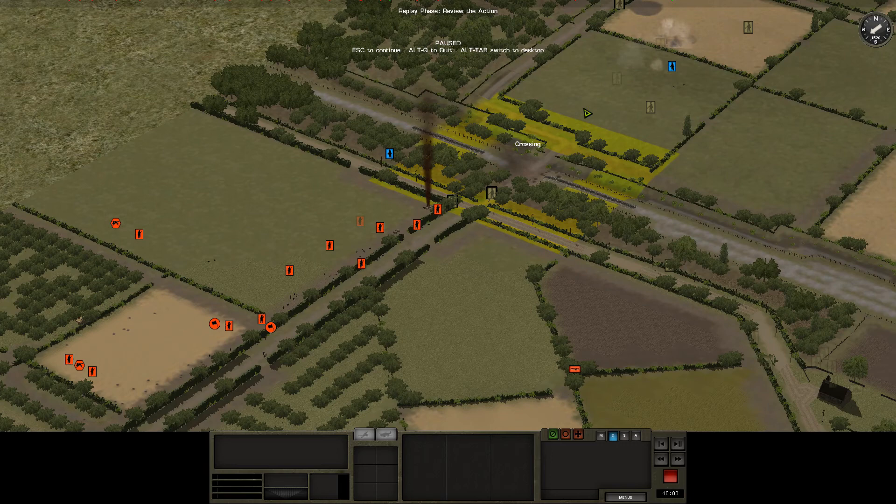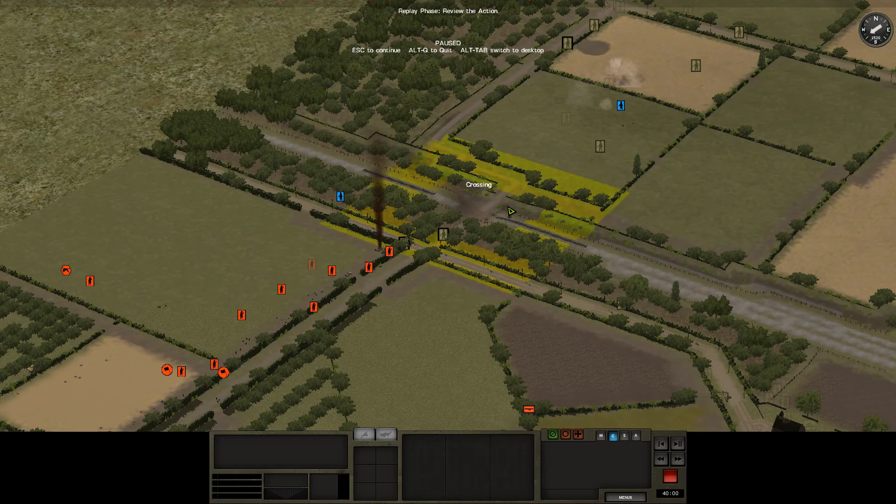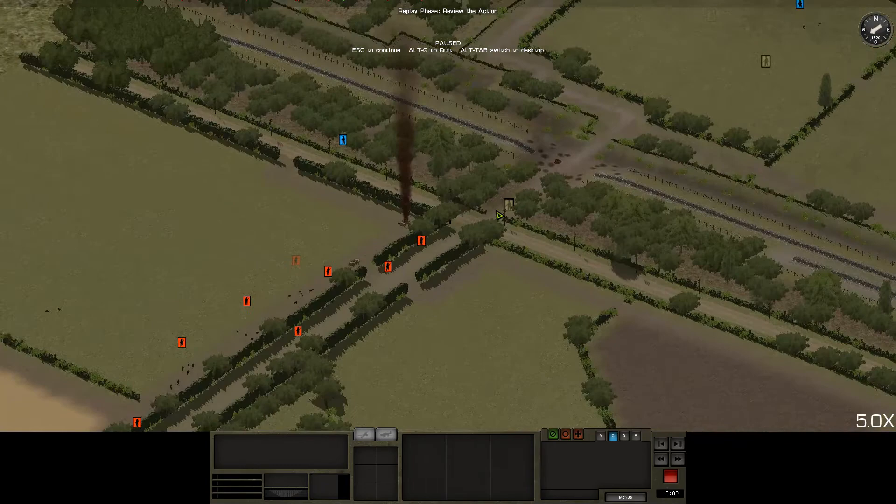We'll see if we can't get a toehold, and if possible, see if we can't exploit into the objective, because the deeper we can get into it, the harder it's gonna be for Jen to kick us out. The problem is, that's gonna be even messier than just getting in in the first place.